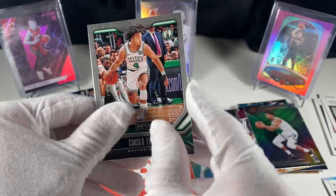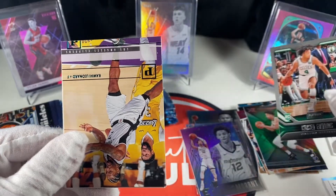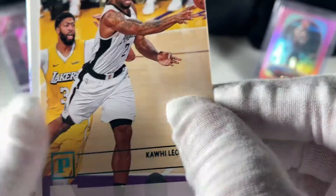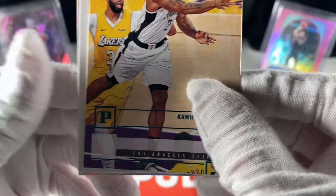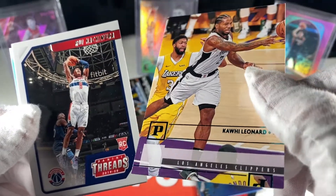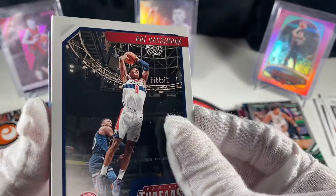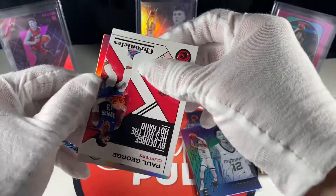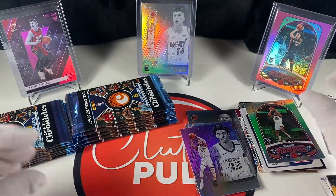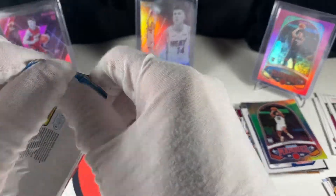Oh wow, look at how bad this one is — we got a Kawhi with all sorts of issues, an upside-down P on the bottom. These are the teal ones so I don't know if it's this box or what, but that's pretty bad. Rui Threads, PG-13, Pascal — Marquee. Running into a little bit of a drought here with Ja and Zion, and we also haven't hit a Coby White or a Hero yet.